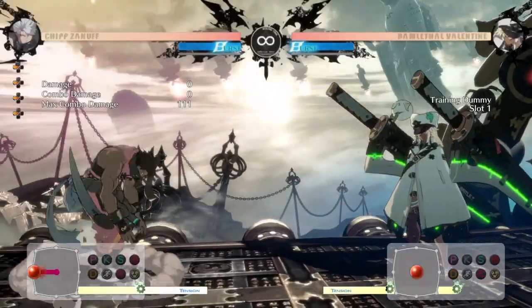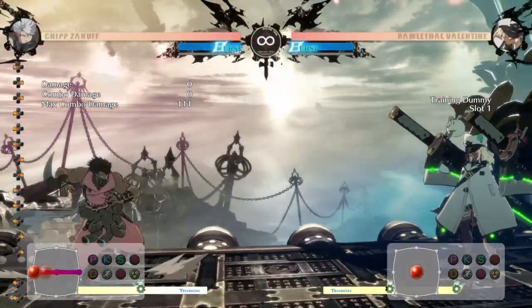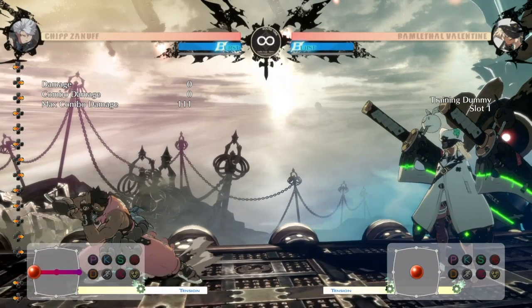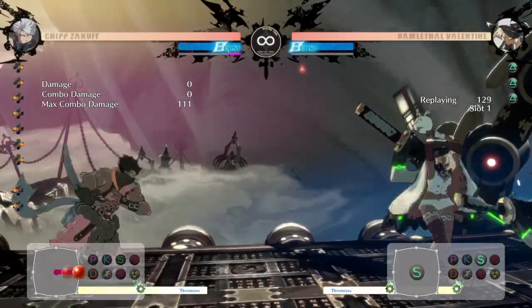First, let's talk about why you want to use FD break. In Guilty Gear, after you dash, there's a slide animation that happens at the end of it — during that, you don't really have control of your character and they continue to slide towards your opponent. What happens is that people end up dashing into their opponent's attacks.